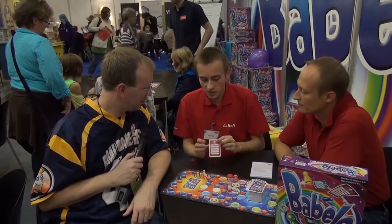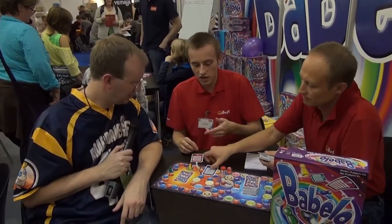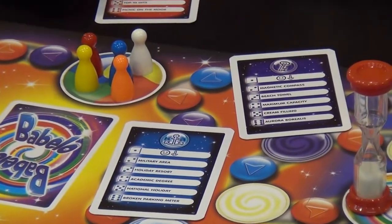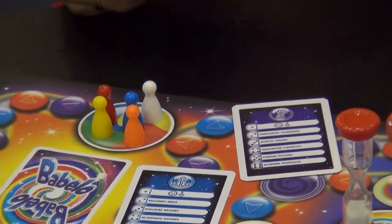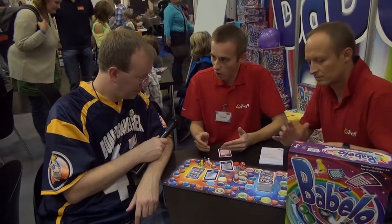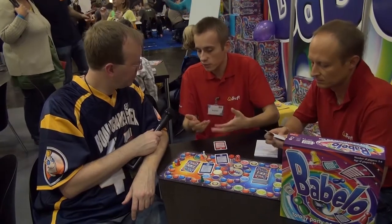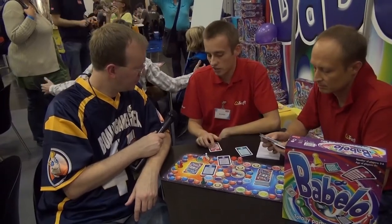The card goes to the player who guessed it, and each card has a special symbol written on the top. For example, this is an attack card. There are many other cards — an anchor, a key, a plus one, a minus one. There are lots of types. It's an incentive for you to guess, because when no one guesses, I fall back to the space I started from. But you get the card, and it's a good bonus.